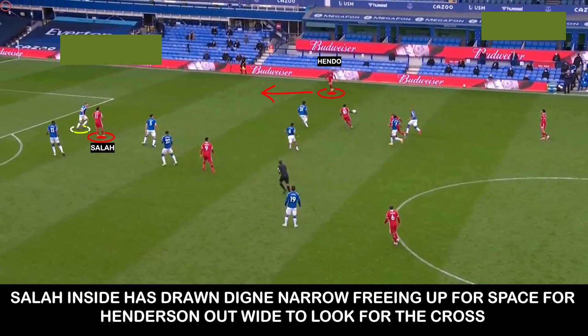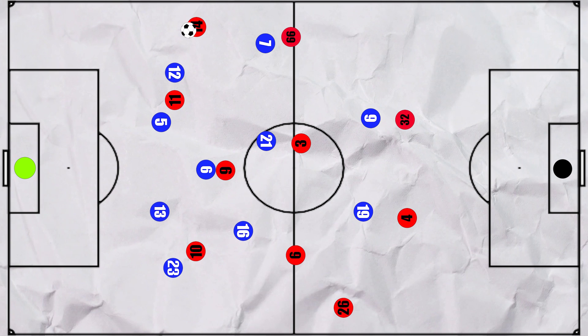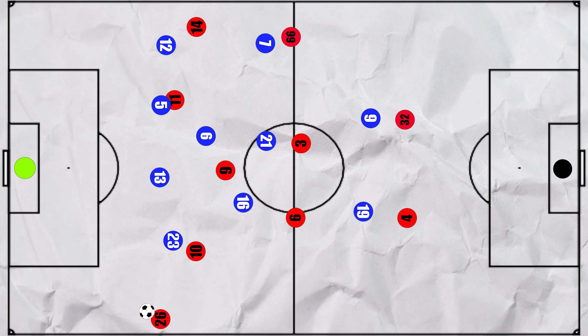We see some of this in the second goal. Salah has drawn Dinier central, opening up space for Henderson to receive the ball wide, unmarked. Under no pressure, he looks for the cross, and although it's intercepted, Salah finishes up the rebound. So often we saw Everton be dragged across the pitch to prevent the overload, which would mean Ducure — who was supposed to track Robertson — was drawn central. Robertson often found himself in acres of space, and Salah, Henderson, and Trent were often responsible for the direct switches of play to Robertson, who would then be free as Mane drags Coleman or Godfrey infield.